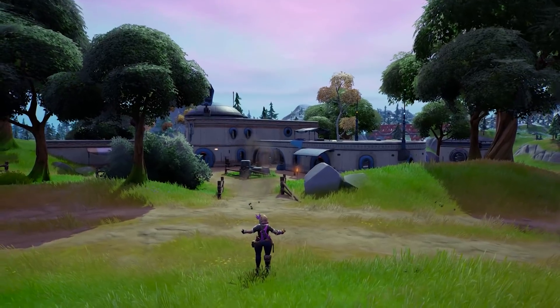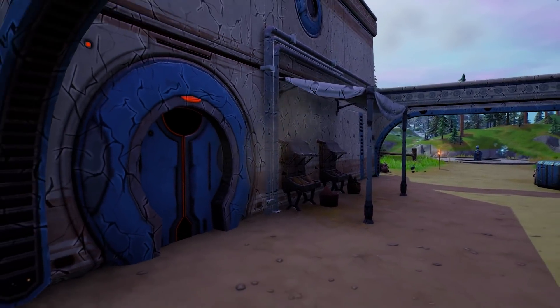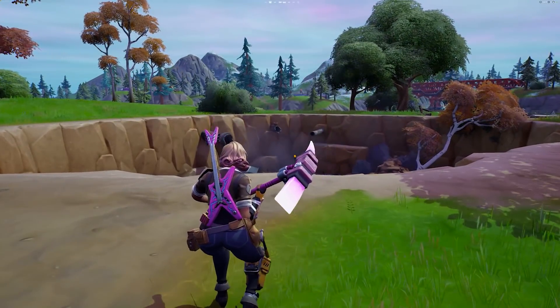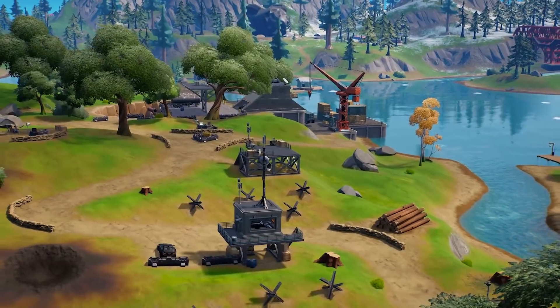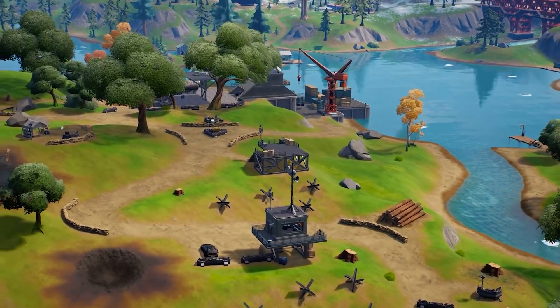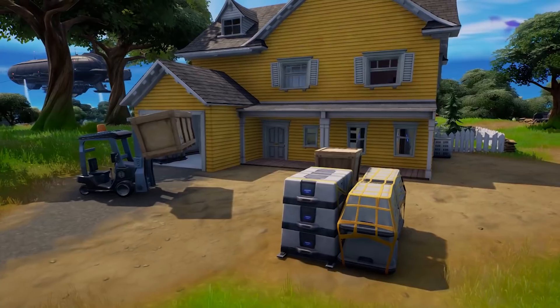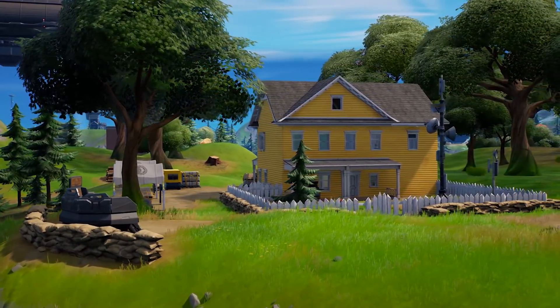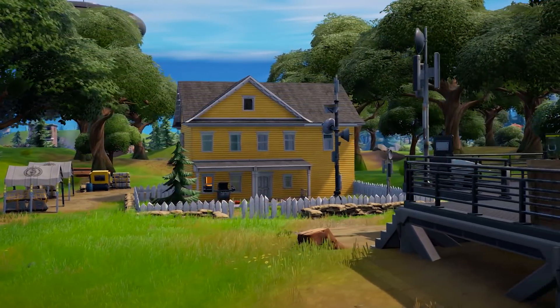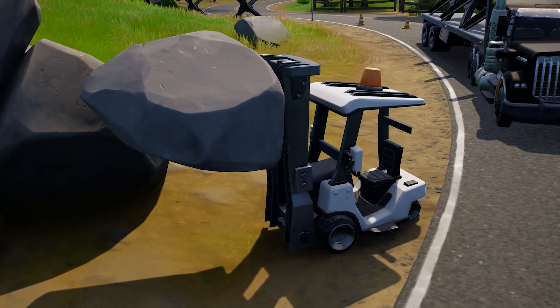Remember at the end of last season when the IO drill made those sinkholes and finally destroyed a Seven outpost in the centre of the island? Well now they've claimed that as their own and are constructing another outpost, but this one seems way bigger than the others. A makeshift harbour is now functional and another of IO's flatbed trucks with more supplies is approaching. They've even claimed the yellow house, forcing my favourite location into the war. Not cool IO. Can we shout out to this forklift truck lifting boulders? This machine is built different.